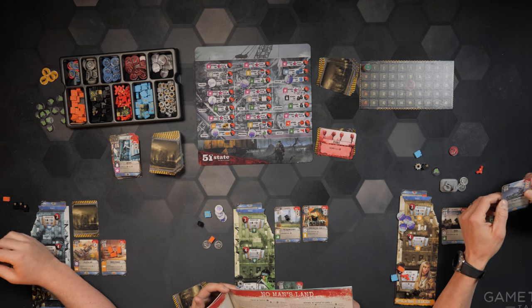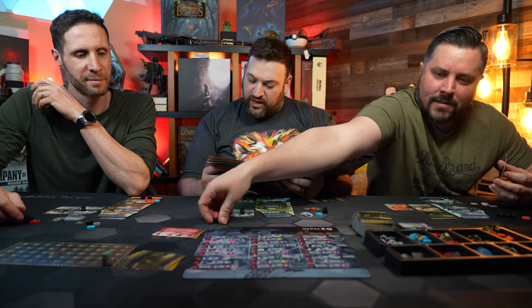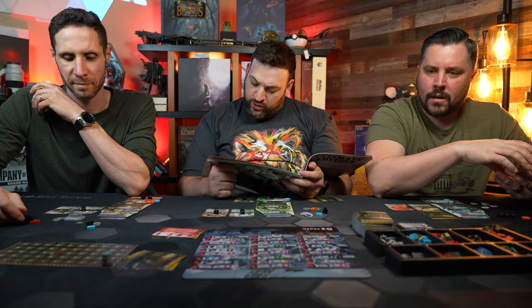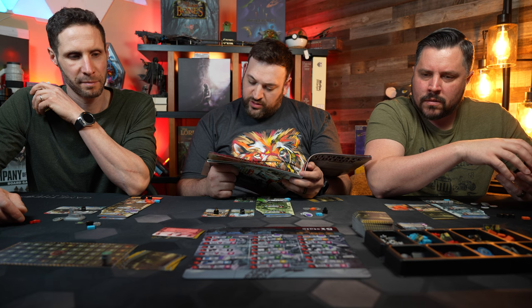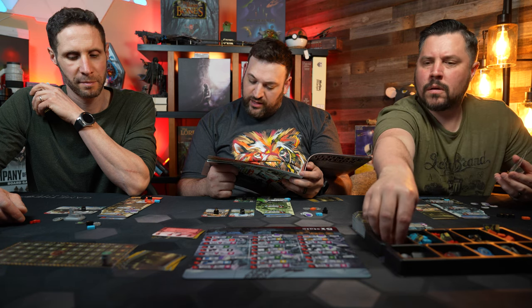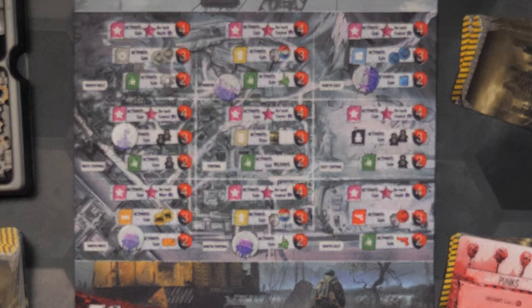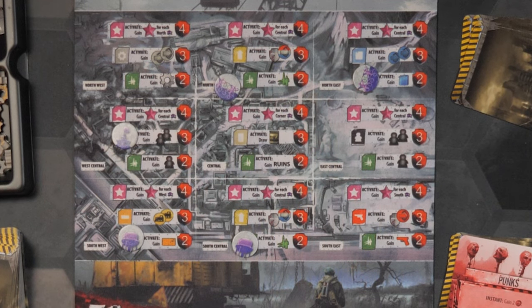When you raze an enemy outpost, activate the effect to the right or any of the levels below it, and lastly remove the outpost token from the territory card and return it to the owner. You may immediately build on the territory card you just raised, but you have to have a card to discard to do so. So he destroyed it and got a gear. It is possible to eliminate someone completely from this territory. So how do you rebuild? You can't — only during the lookout phase, and it has to be in a corner.